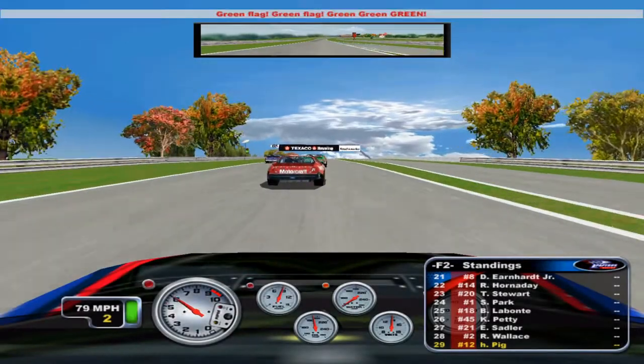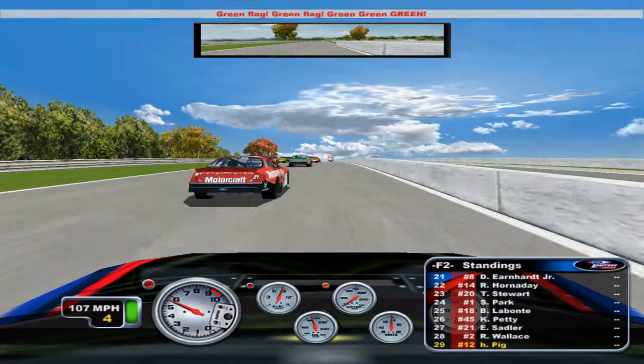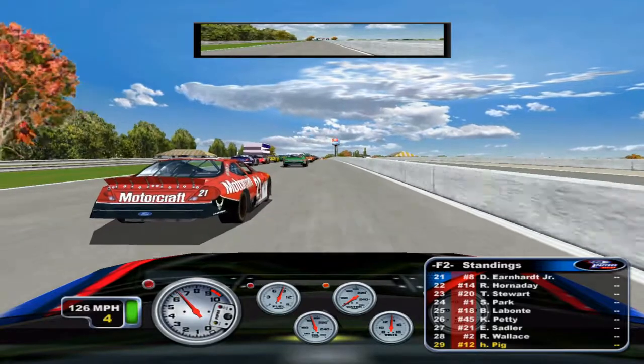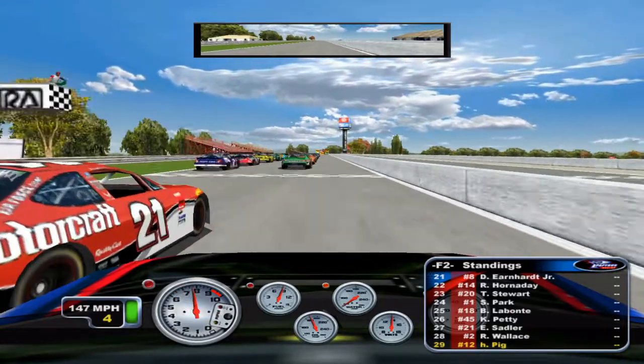Other tracks to check out are Elkhart Lake, which is a nice long track that fits nicely into NASCAR Racing 4. And really, in my opinion, NASCAR should be racing at that track with its top series today.